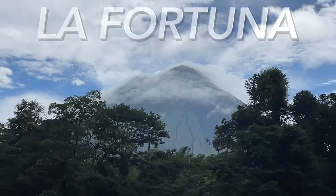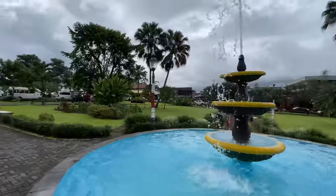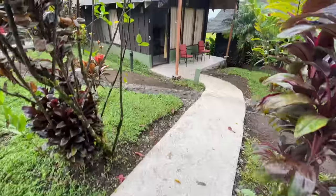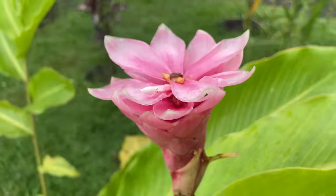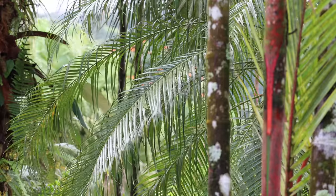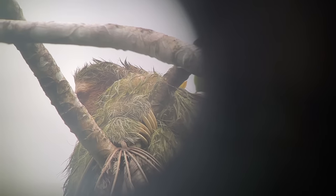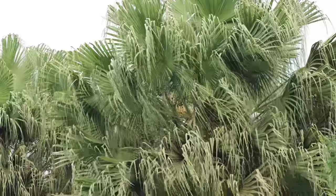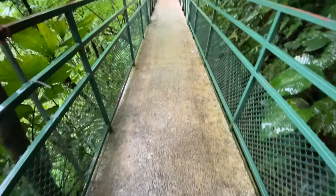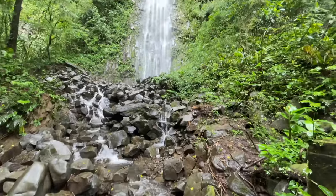About two and a half hours north of San Jose is La Fortuna, in the province of Alhuela. Here you're going to get lots of rain and a beautiful volcano called Arenal, which you might not always see because it's constantly covered by clouds, especially during the winter months of November through January. In La Fortuna, up in the trees, you will see sloth — in particular the three-toed sloth. They also have a very exotic bird here, the toucan. What La Fortuna is really known for is the geothermal, also known as termales.